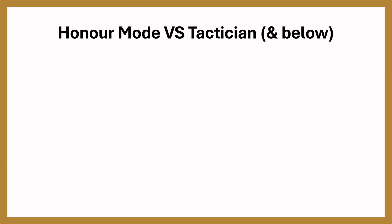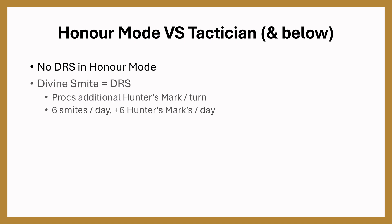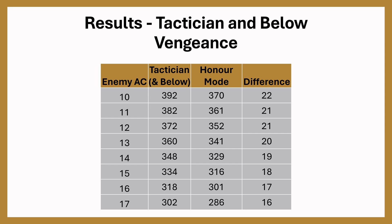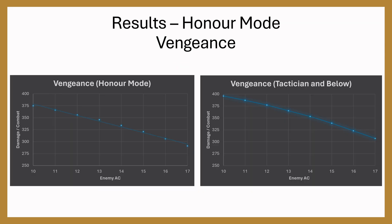There is a difference between Honor Mode and Tactician and below. In Honor Mode there's no DRS, and Divine Smite functions as a DRS, so it procs Hunter's Mark additional times per turn — that's 6 smites per day becoming 6 extra Hunter's Mark procs per day. Vengeance reaches about 400 damage against AC 10 and just above 300 against AC 17. The damage difference between Tactician and Honor Mode is only 22 damage at AC 10 and 16 damage at AC 17 — so you'll do slightly more damage early game in Tactician, tailing off slightly toward late game.